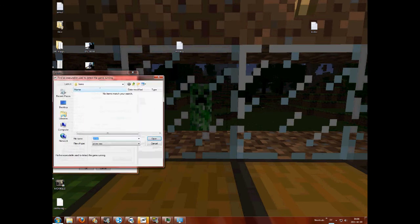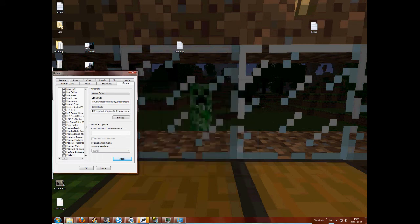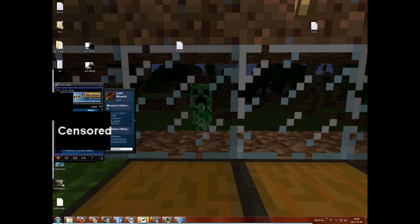So then you just go back once more, and to Program Files, Java, GRE6, Bin, JavaW, and there you go. It's now in the available games list.